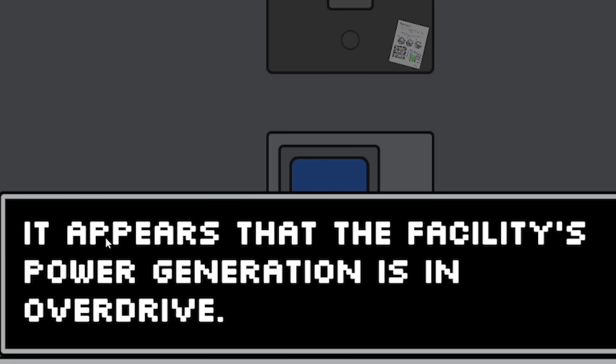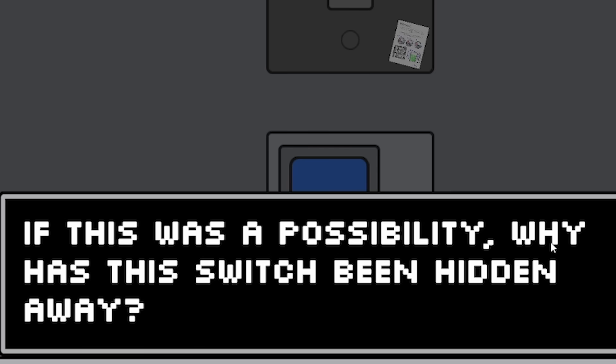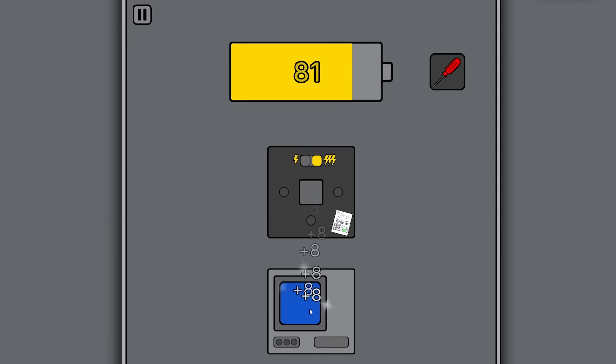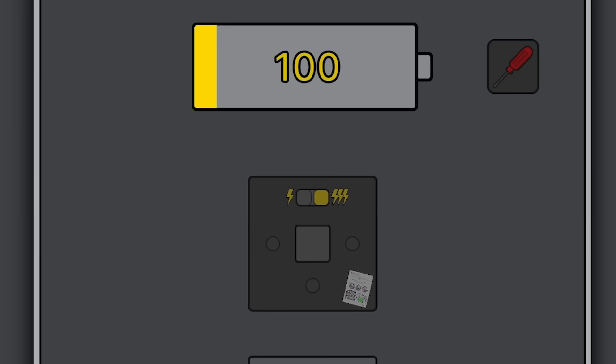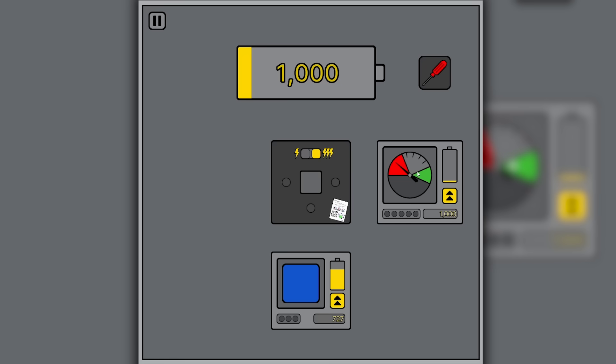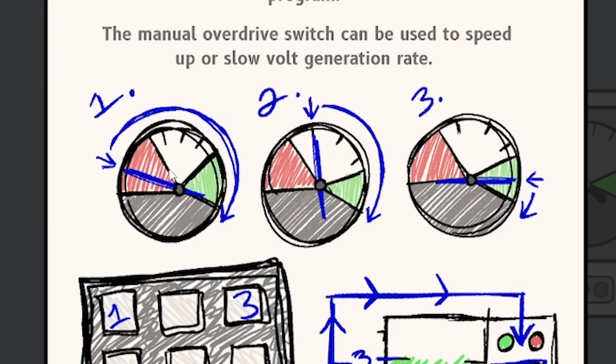I clicked something - it appears the facility's power generation is in overdrive! If this was a possibility, why has this switch been hidden away? Clicking it gets me eight volts whereas I'd just be getting one. So this is like speed-running even more. I've now got upgrades and presumably they're on overdrive as well. So we've got the pressure gauge - I need to get it up to max, then drop it back to a certain point.